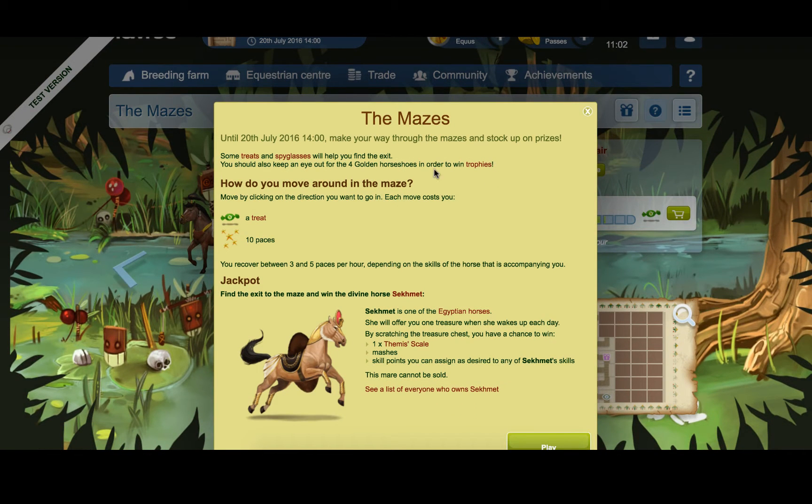So until the 20th of July, make your way through the mazes and stocking prizes. Some treats and spyglasses will help you find the exit. You should always keep an eye out for the four golden horseshoes in order to win trophies. How do you move around the maze? Move by clicking on the direction you want to go. Each move costs you a treat or 10 paces. You recover between 3 and 5 paces per hour, depending on the skills that your horse has that is accompanying you.